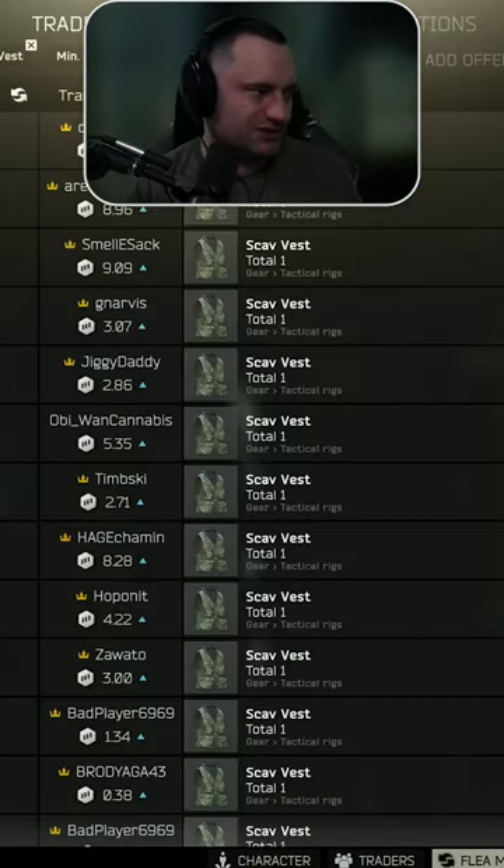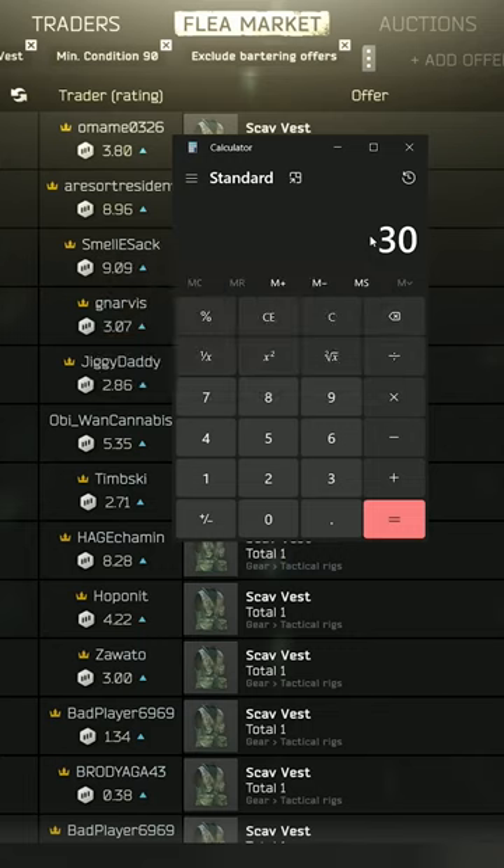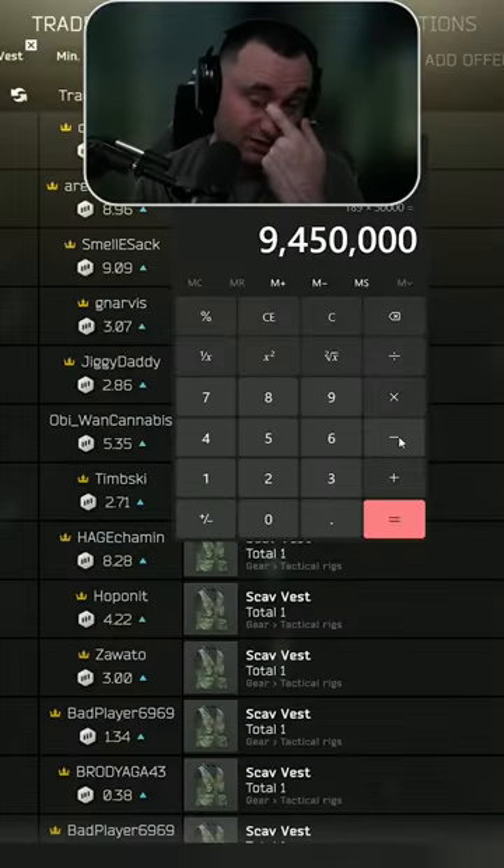How do you calculate that? We'll just do it here on screen with you guys. So you get your third fleece slot at 30 — I got 28.11 — so minus 28.11, that's a 1.89 difference. You gotta times that by 100 to get it to a whole number, and then you times it by 50,000, and that tells you how much money you need.